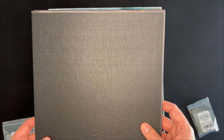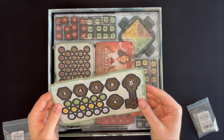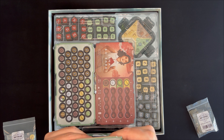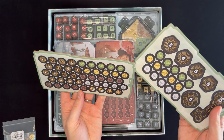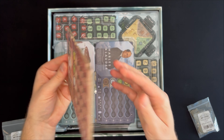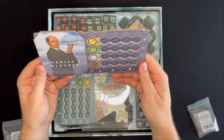Next up is the player board — let's come back to that in a moment. Next are some cardboard punch-outs. They are thick and nice cardboard. I did get the wooden pack, so I have wooden versions of these pieces that we will be looking at as well. Then the four player boards that are double-sided: Lena Bobardi, Vera Mokina, Charles Z. Clowder.